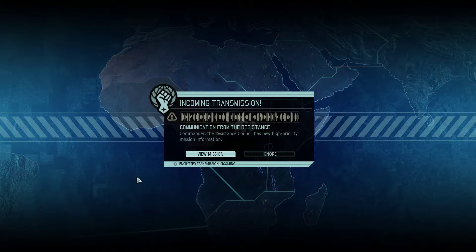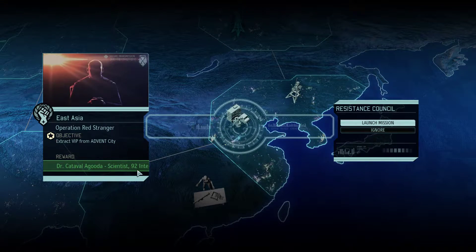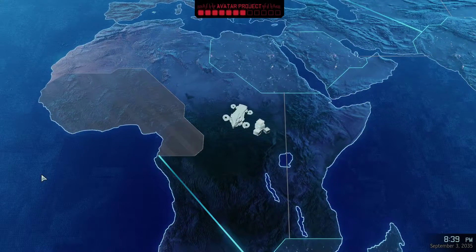Incoming transmission from the Resistance. Commander, the Resistance Council has a new high-priority mission — East Asia, Operation Red Stranger. Extract VIP from Advent City. Reward: Dr. Katavol Aguda, Scientist, and 92 Intel. Launch mission. Setting course for East Asia.